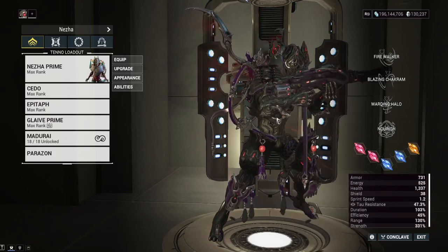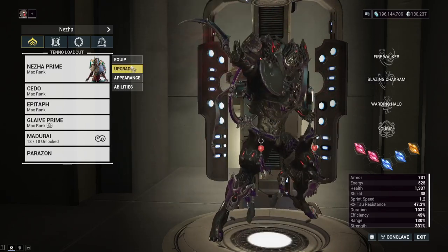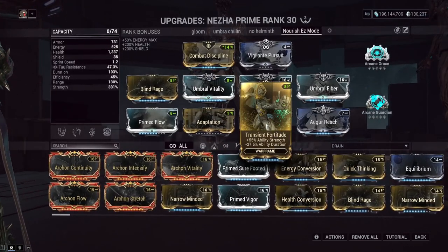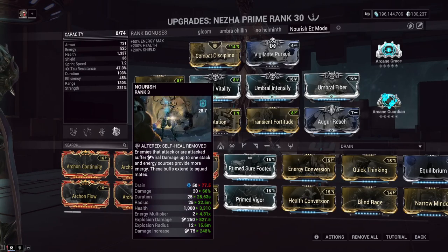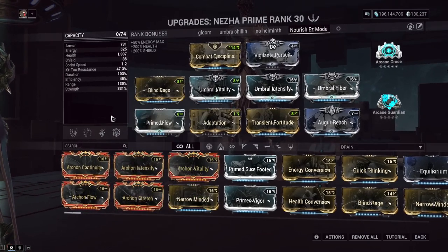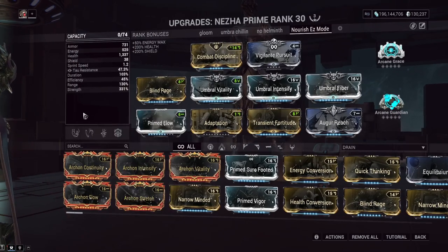For Archon Shards, we've got two shards for duration, because we're running a massively increased power strength setup and one of the major power strength mods reduces duration. Nourish's duration is very low — it goes to about 18 seconds — so without these duration shards it drops. We put them on to get about a 25 second duration. Duration doesn't really affect Nezha much elsewhere, so if you're okay with really low duration on Nourish, you can use those shard slots for more strength instead.